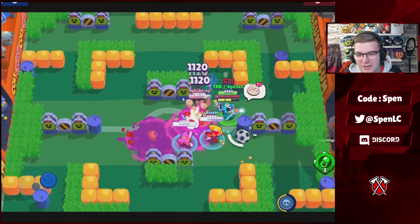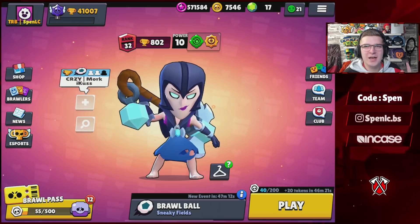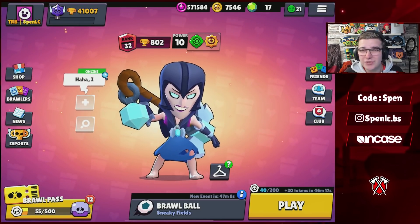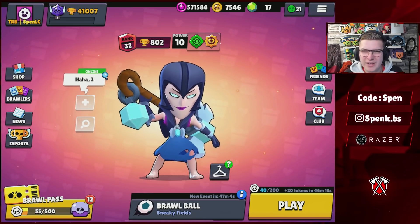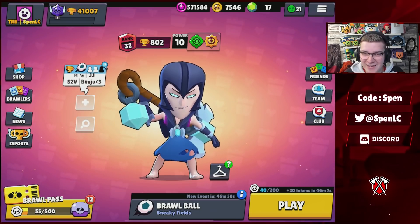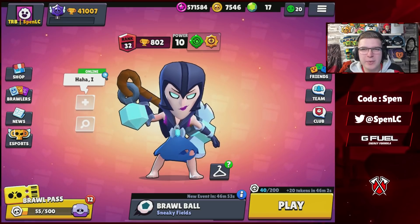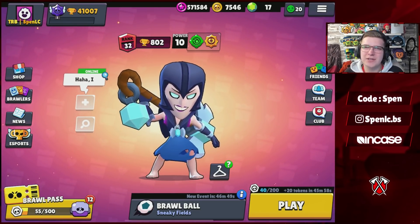Moving on to the final brawler, Ash. He only has one star power and a gadget, so no real need to go over this — but both are really really strong. That's going to be it for today's video. Apologies for not getting the video out yesterday — I had a few problems, which is why you probably see a change in clothing halfway through the video. Let me know what you think of the builds in the comment section below, don't forget to like, comment, and subscribe, and I'll see you guys next time.